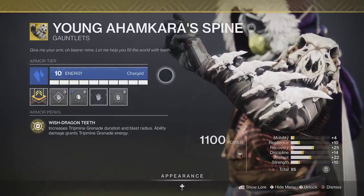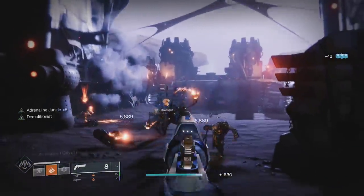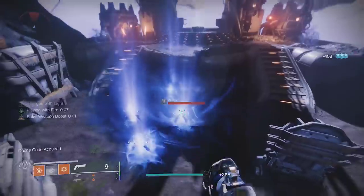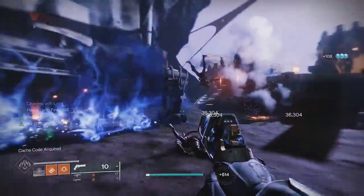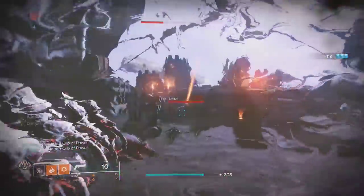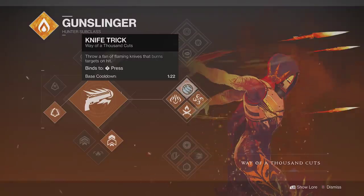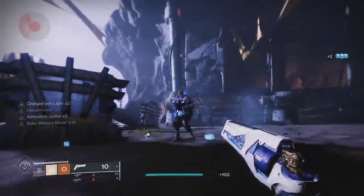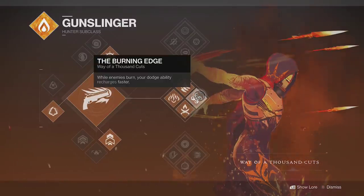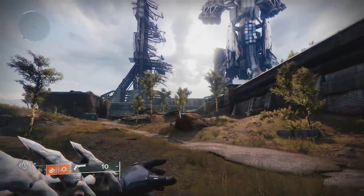Hunters, you want to run Young Ahamkara's Spine. This will increase the blast radius and duration of your Tripmine Grenades. Dealing damage with abilities will also give you grenade energy — this includes the grenade itself, so get a kill with your grenade, get a chunk back, and top it off with your Judgment. If possible, equip Grenade Kickstart to give you even more grenade energy just by throwing it. You can also always use your throwing knives from Middle Tree to get more grenade energy — those throwing knives will burn targets, giving you faster cooldowns on your knives and class ability. That's why we have Bomber on the class item, to give us even more grenade energy from dodging.